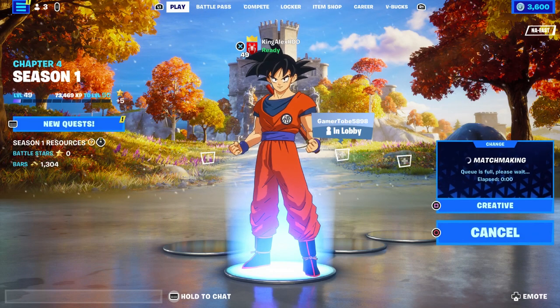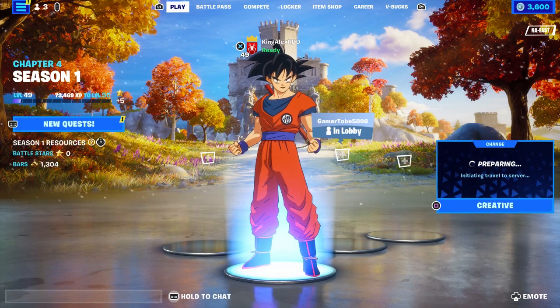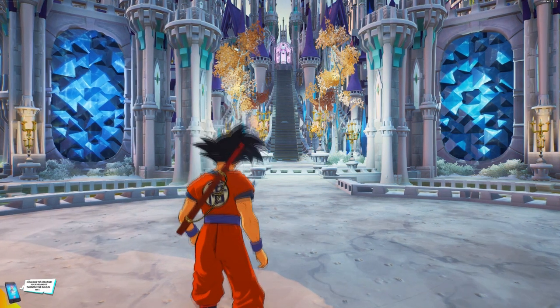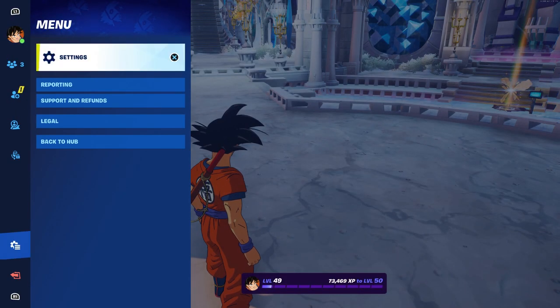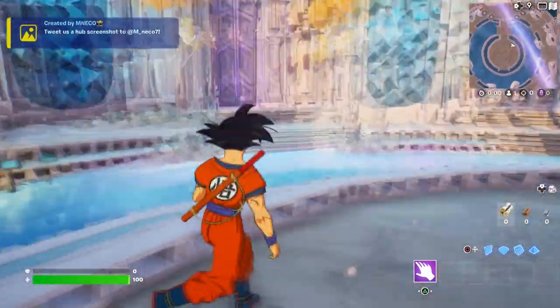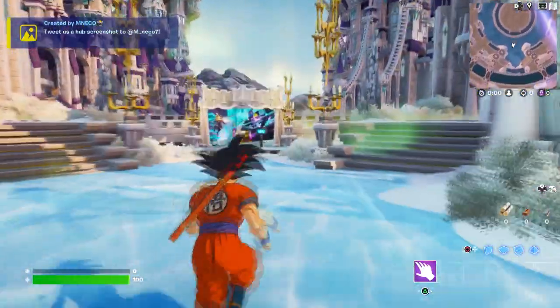First thing — I want you to go to Creative. Follow my steps: I'm going to show you one map where you can actually get the new weapons that are available to test out. Wait, let me fix my settings real quick — okay, there we go. So what we're going to do is go to this creative map, which is pretty amazing, and you can get these mystic weapons.